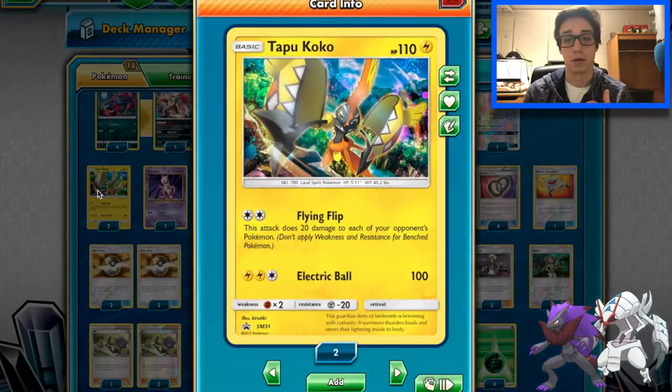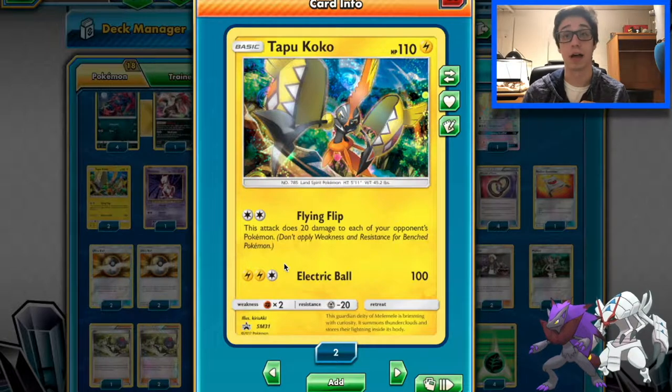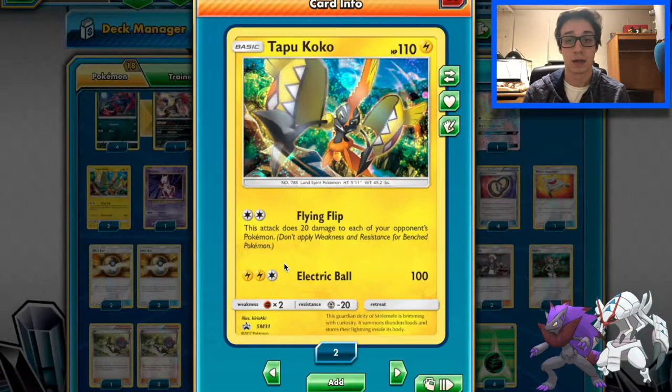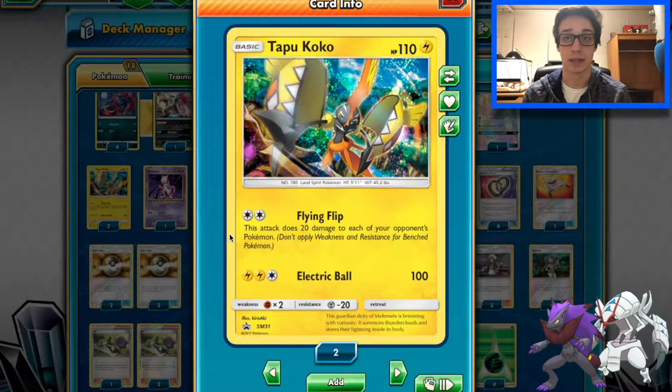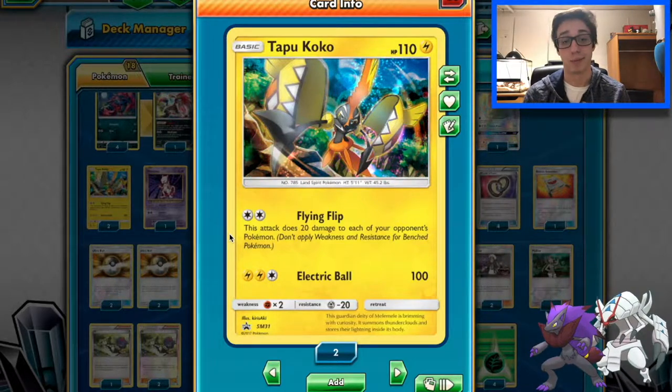This Tapu Koko is a great first-turn attacker for those decks that you can't hit the right numbers. Getting 20 damage on everything really helps getting those numbers up. With a Choice Band, Glissapod will be knocking out a Buzzwole. The free retreat is super important — that's why I play two in this deck. You can definitely play one, but the free retreat has come in handy multiple times. It's a really good tech for this deck and I would recommend two.